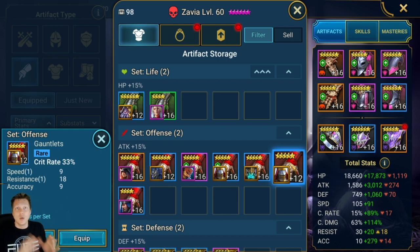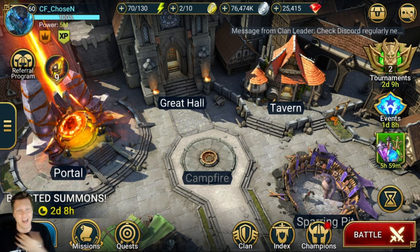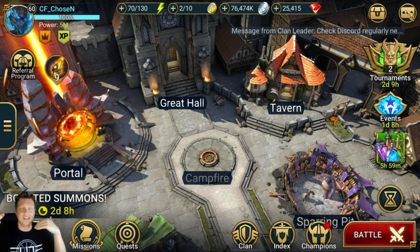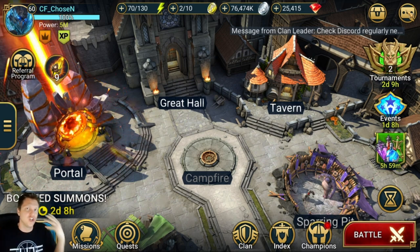Now that we have a filter, you'll be able to see all of that gear available to you when building champions. This is a way that you can increase your artifact storage from like 700 all the way up to like 900 or something, and it allows you to keep a lot more really good pieces of gear on your account. Now that we have a gear filter sorting feature in the game, it's actually useful and realistic to do this.